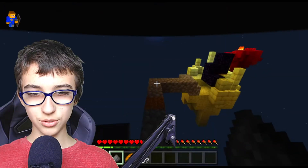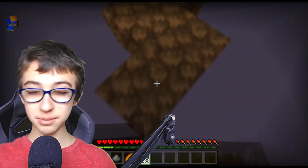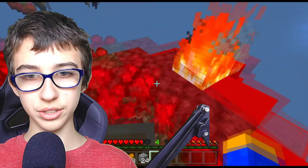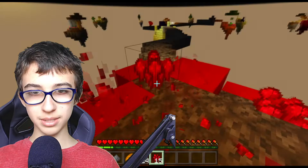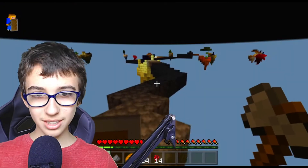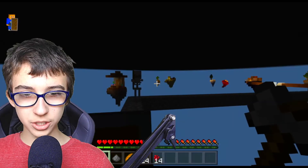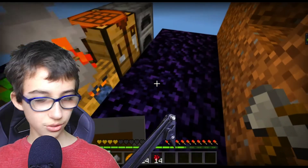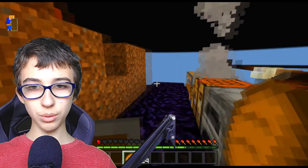Maybe I should make a shield — I probably should. It's really stressful crouching the whole time. Oh lava — is there a chest here? Wait, is there a chest underneath the lava? No, there's not — that would have been so good. We got some nether warts though, and lava so we can get it whenever we need. There's a witch right behind me! Ow ow! Okay that was handled, but I still need coal.